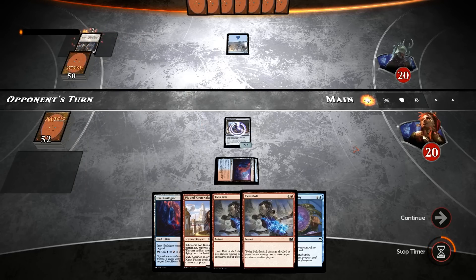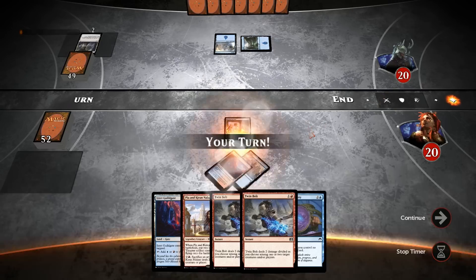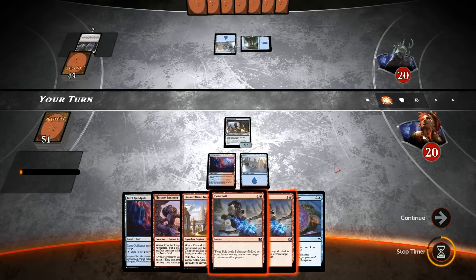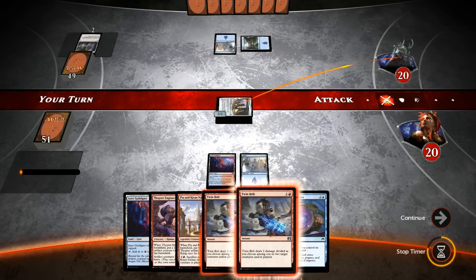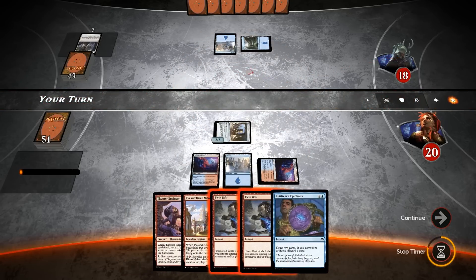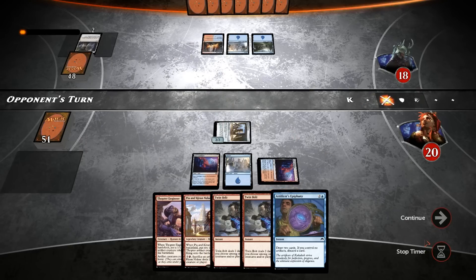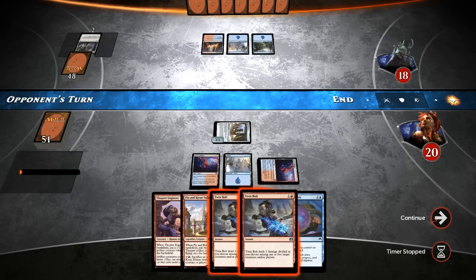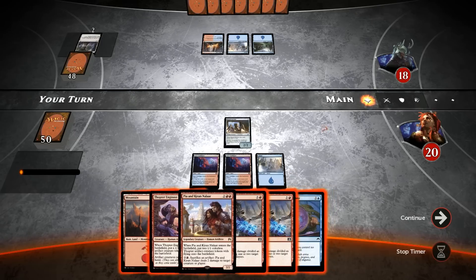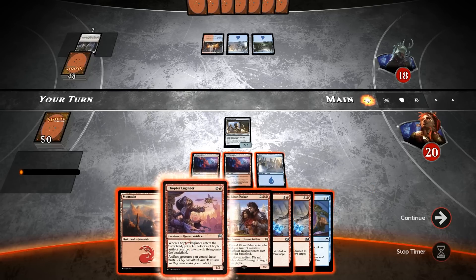Another Evolving Wilds — so pretty slow start over there as well. Another Island. We draw a Thopter Engineer, we can play that next turn. But for now we'll just attack for two, play the Guildgate, and pass the turn with Twinbolt up. Red mana — must have some mountains in hand. Mountain. I think we want to play Piant Kieran right now, but I kind of like having the Engineer in play when we play Piant Kieran so the Thopters can attack right away.